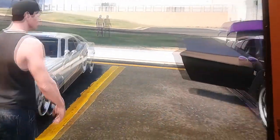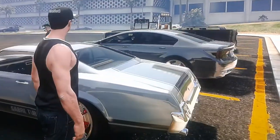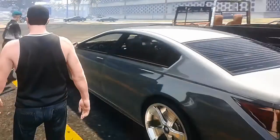Some Sabre Turbo with a custom plate and chrome wheels. And he's braking the other car. Here's another car with a custom plate and chrome wheels.